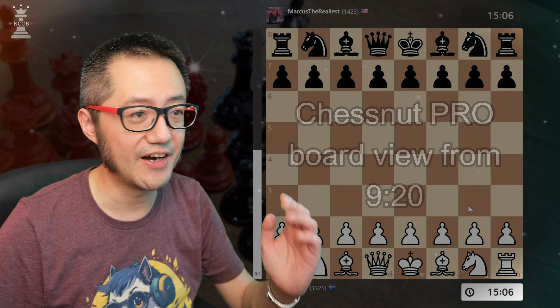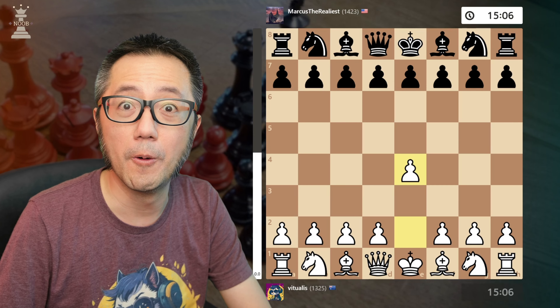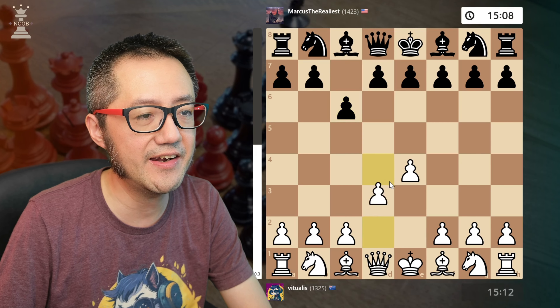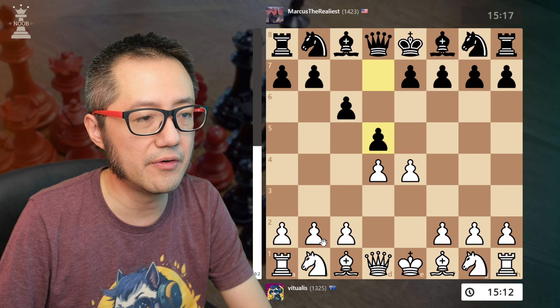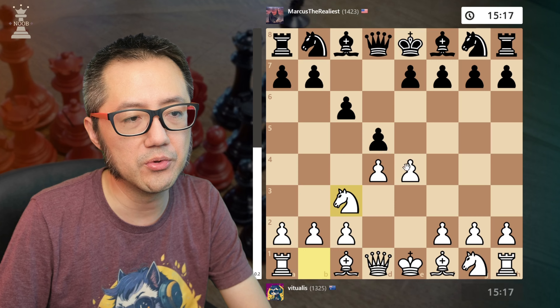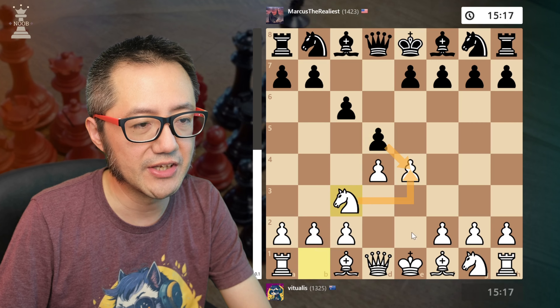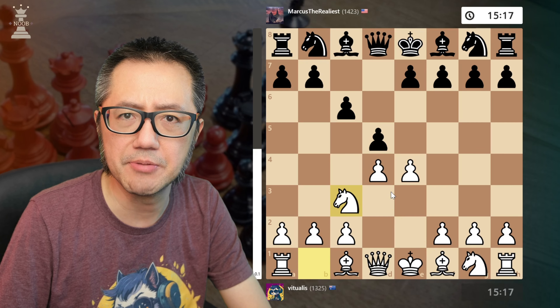Let's start. I've got the white pieces, I of course start with e4. The opponent leads with the Takara Khan c6, take the center, they play now d5 — very normal. Let's start with the main line and normally black will now capture. I can capture back or potentially after captures I will play the Von Hennig Gambit.